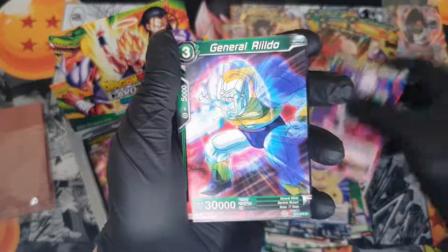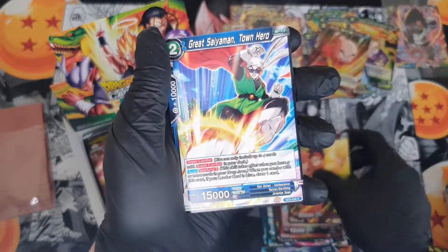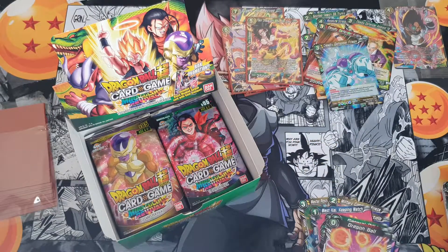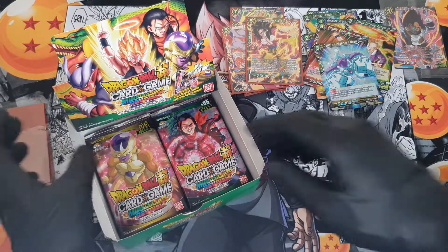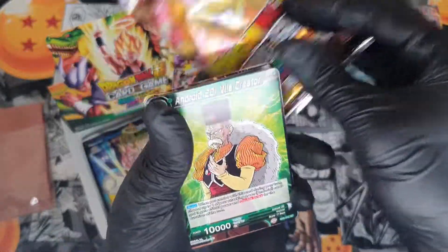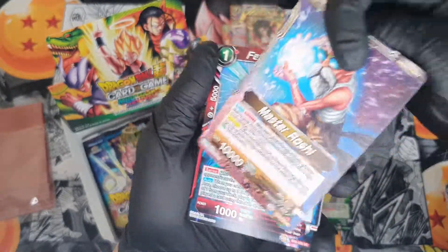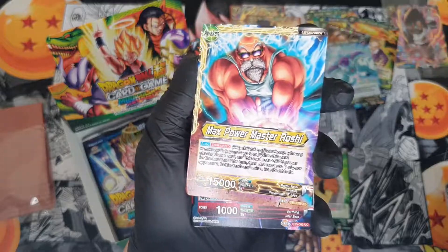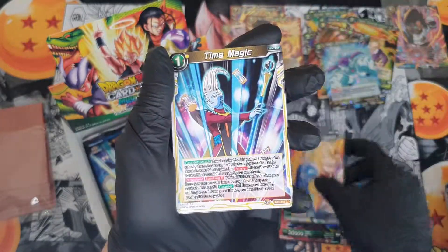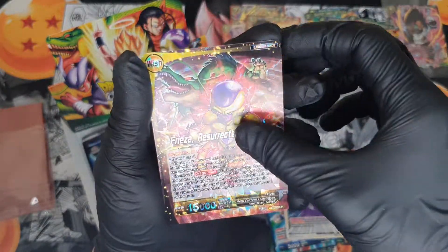Super Saiyan Vegeta, Cell, Goku, Yamcha, Great Saiyaman, Android 17, Trunks, Dragon Ball — another rare. Then Android 20, Max Power Master Roshi, GG, Bulma, Frieza, Super Saiyan Vegeta, Time Magic, Dr. Mu, Goku, Ambition — and we get a rare leader card. Not too bad, it's got Soba on the back.